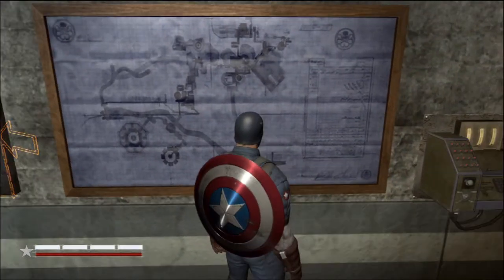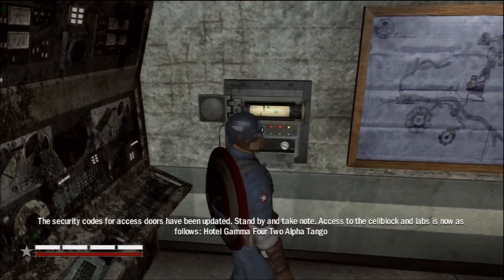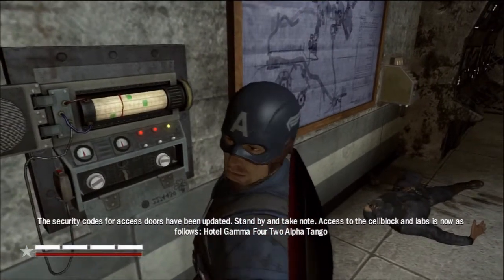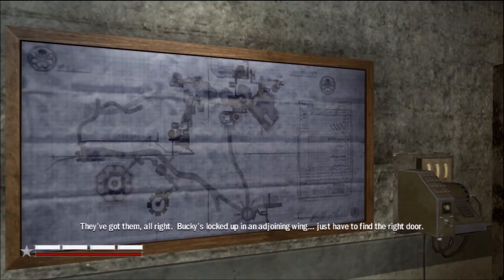This looks like a map of the compound. The security codes for access doors have been updated — that biotech note. Access to the cell blocks and labs is now as follows: Hotel Gamma, 4-2, Alpha Tango. They've got them all right. Bucky's locked up in an adjoining wing, just have to find the right door.